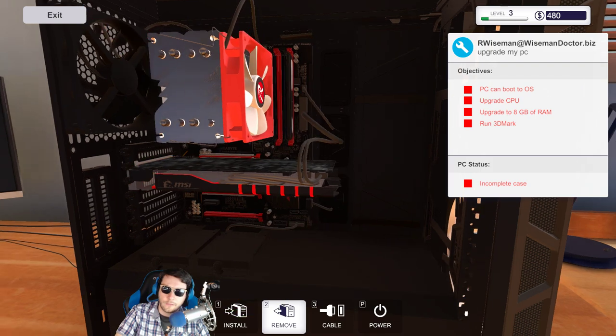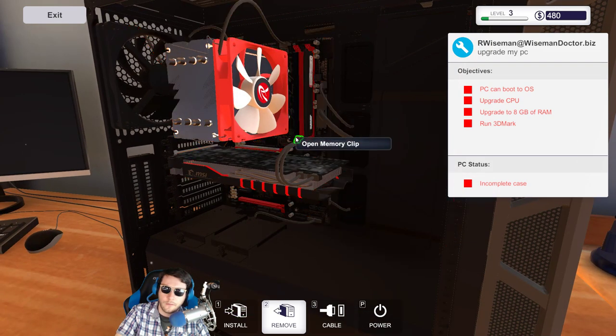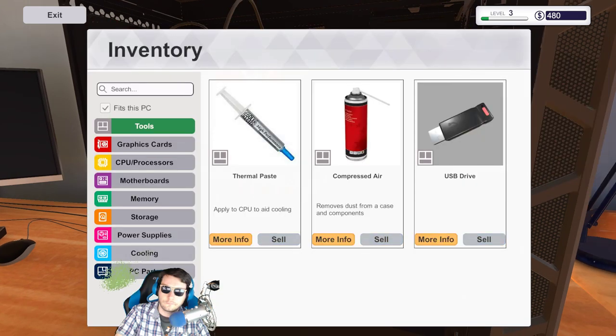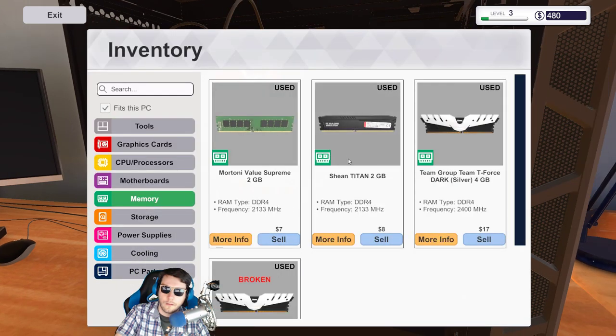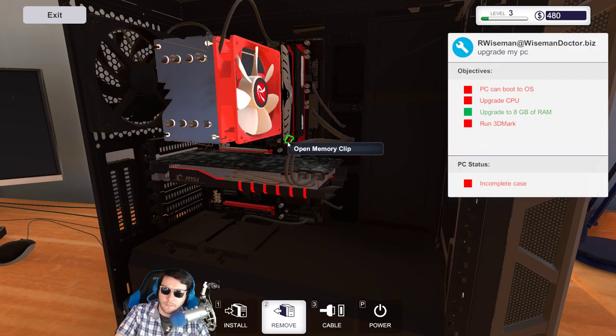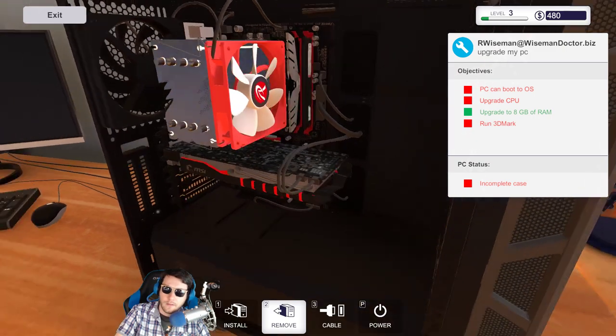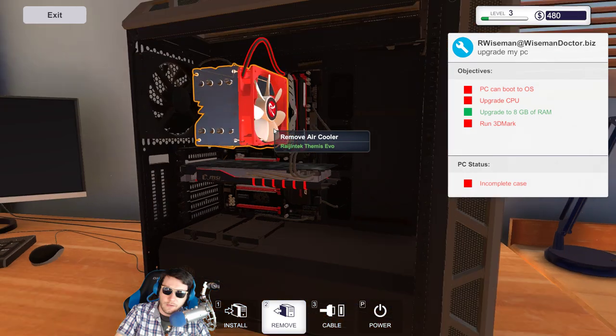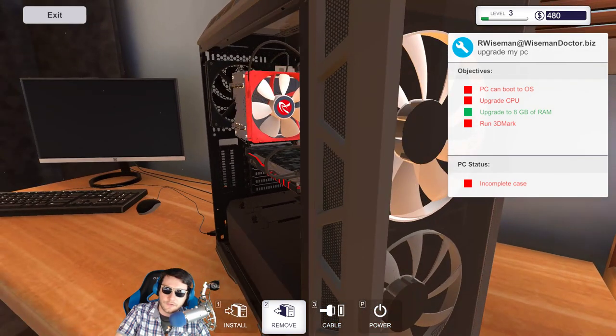We've got four gigabytes of RAM, so we'll buy another four. Actually wait — we can put a used part in there! There we go! Alright — upgrade CPU. Wow, look at the fan on that thing! This thing is gonna circulate airflow around the whole house.